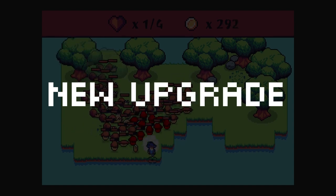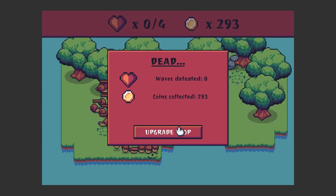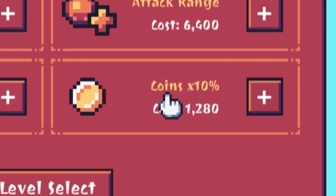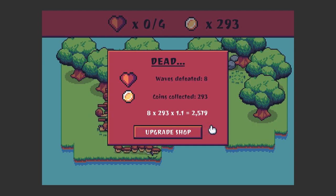Speaking of small things, I also added a big thing — I added a new upgrade. In the past there were five upgrades, and there was always one slot empty that looked like it needed another upgrade. So the upgrade I added was the coin multiplier. This way the player can invest in how much money will be earned in each level.